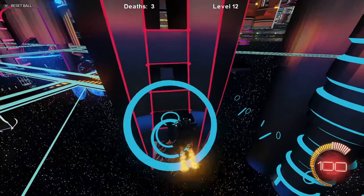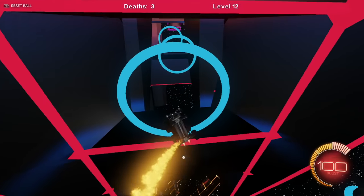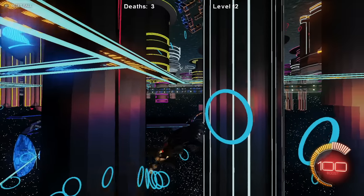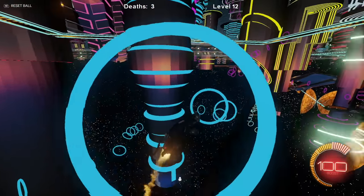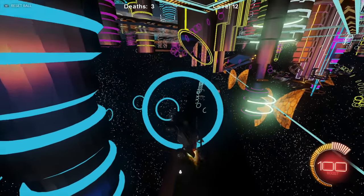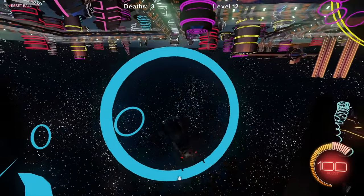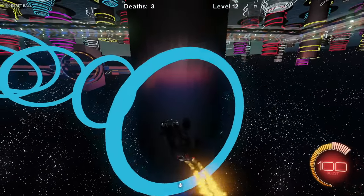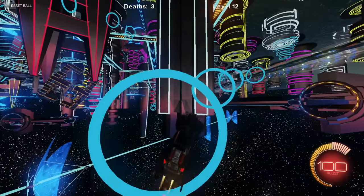We're going through the tower here. I saw some rings down to the right. I'm actually really surprised at how well the inverted gravity works because it used to not be like this — the camera used to be really strange. I think either Bakkesmod fixed that or something changed with Rocket League.